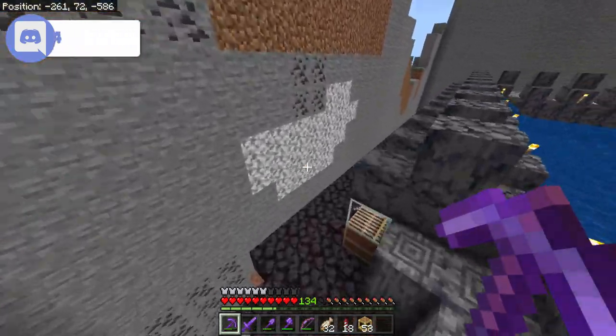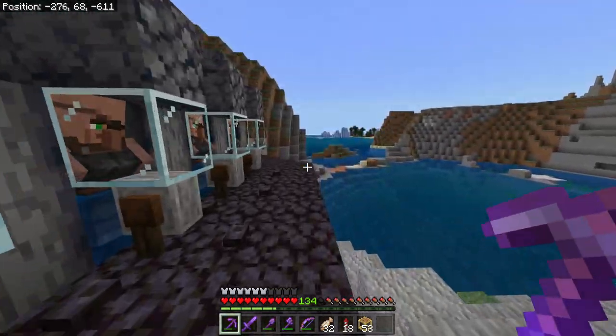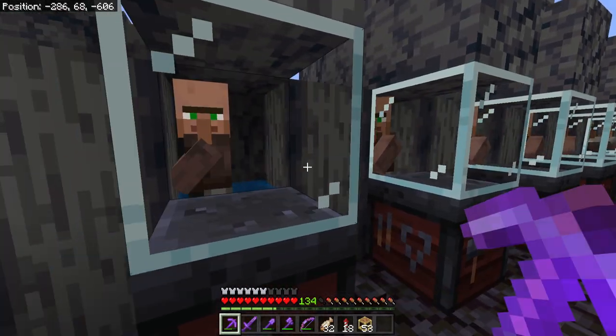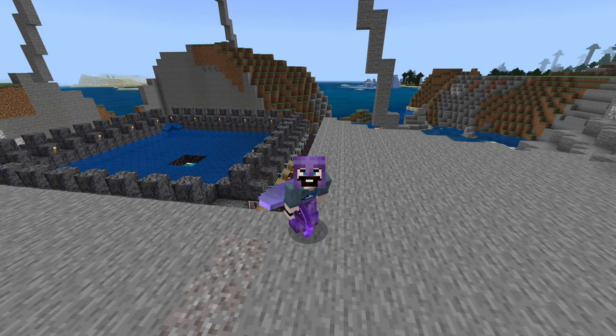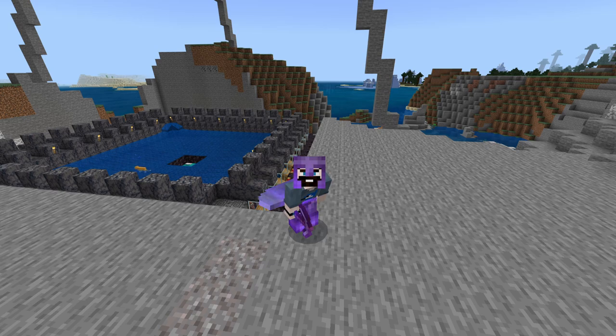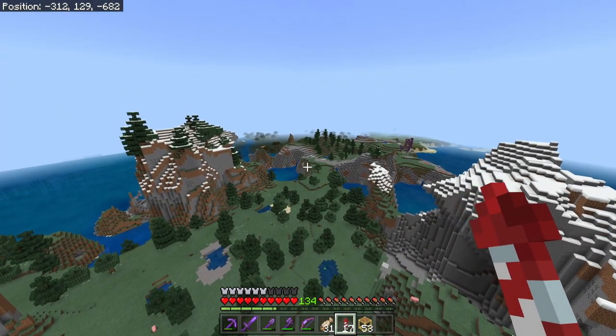We are down here in the iron farm and we are talking about villagers. Villagers are good for so much more than just creating a village and spawning golems and cats. We have a few goals for this episode: the first is to talk about every villager type possible in the game, then we're going to decide on the final professions for all 40 villagers in this iron farm, and last but not least we're going to roll their trades to get the best possible options.